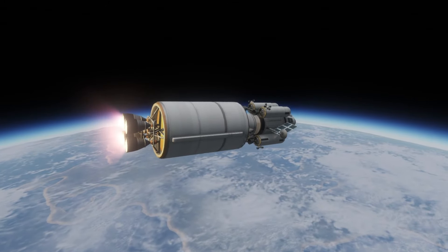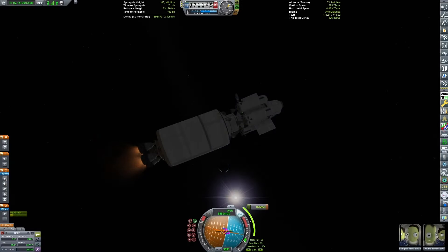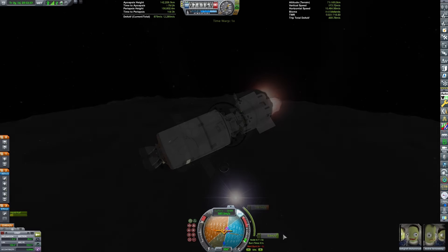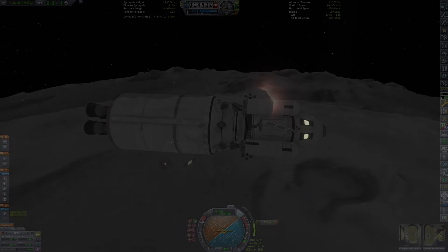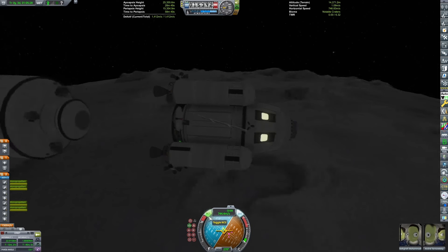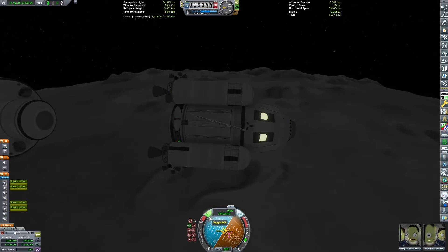Now you can see the spacecraft has deployed its systems normally. We can do our trans-munar injection, followed by a quick course correction, as we first need a rendezvous with our lunar space station, and then another orbital insertion burn. This is a pretty long burn.